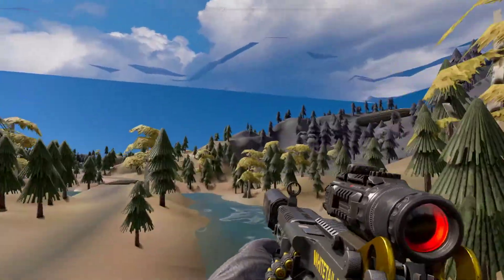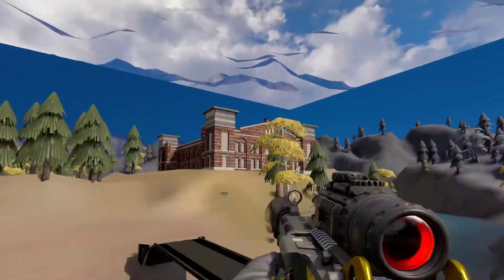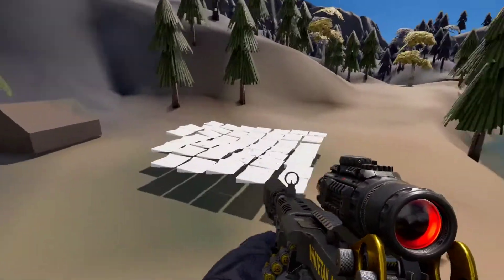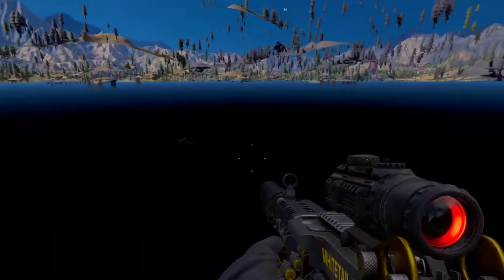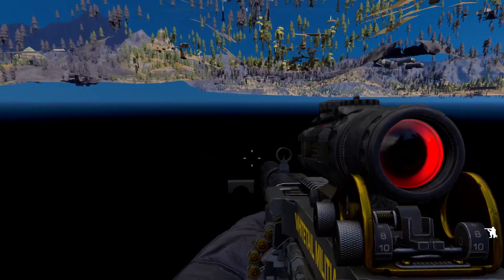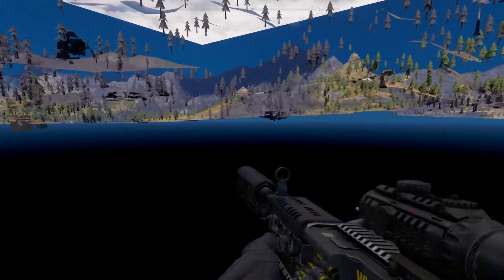Everything is low poly, of course. You can see many distinct parts of the map — it's kinda cool. You just clip right through, of course. I don't even know what this is. Looks like a tiny tunnel under the map. It's weird, but cool.